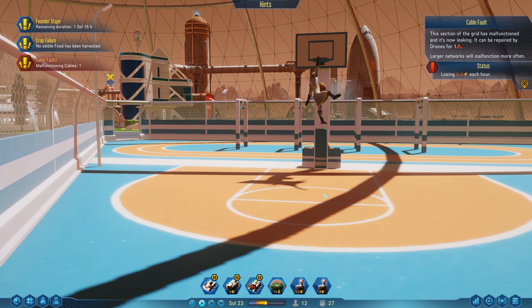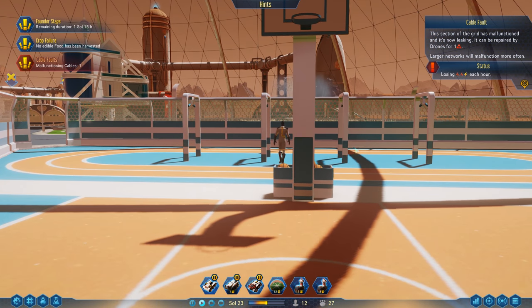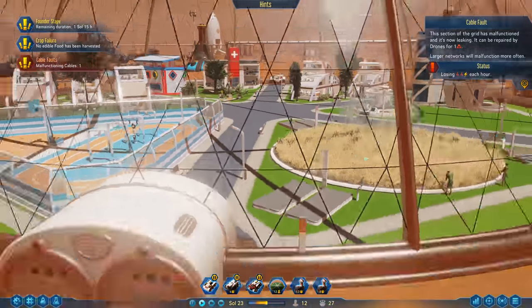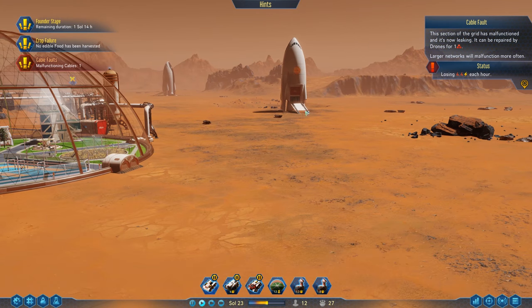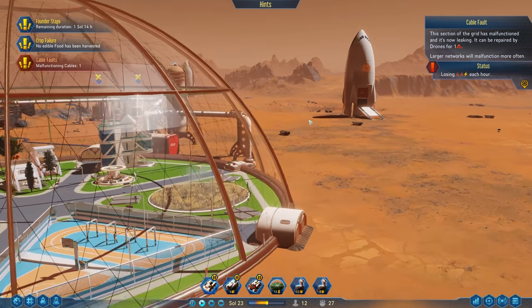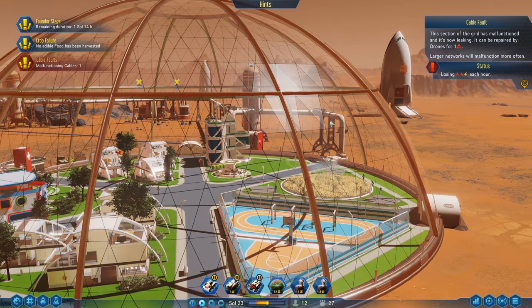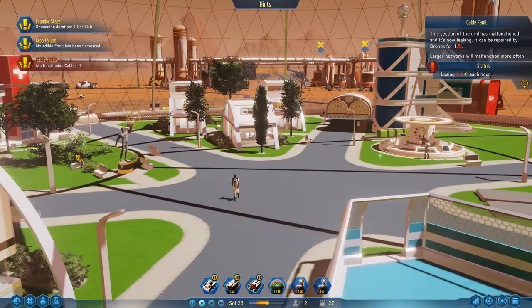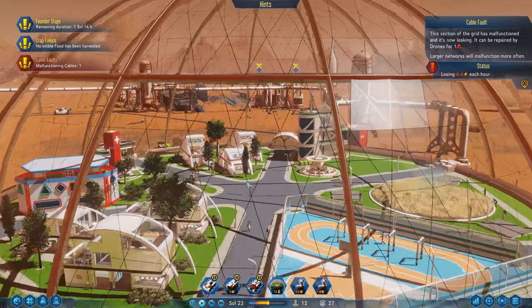Whoa - look at that jump! That's probably because of the lower gravity, isn't it? I feel really bad though - this rocket landed and I was so worked up with resource management that I totally missed them coming off the rocket. It's not that special per se - they just come down in a straight line and do this long-stride run into the door. I tried to go back and record it from an autosave but the autosave chimed in as soon as they were in the dome.